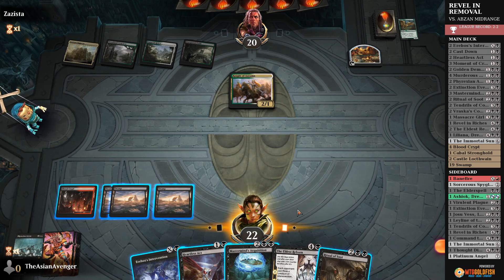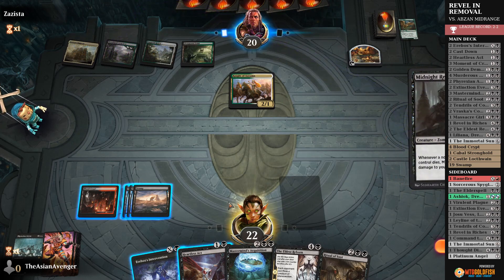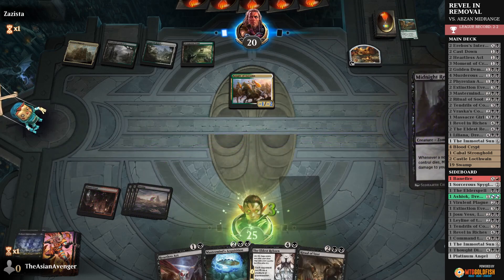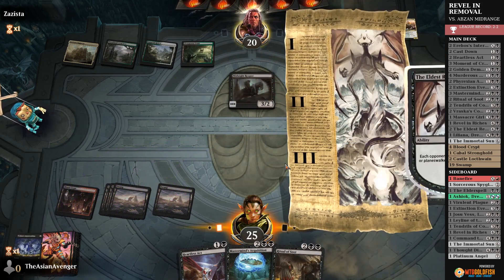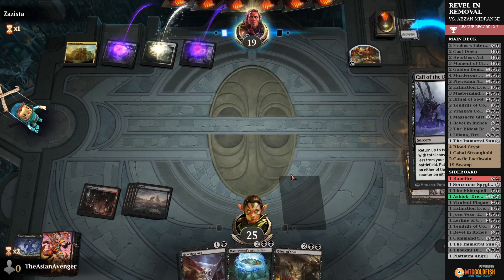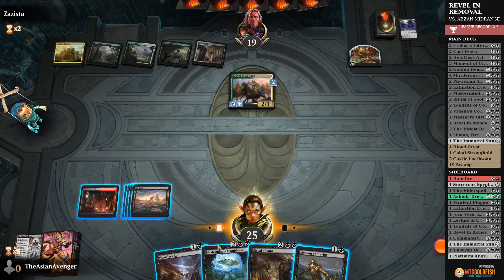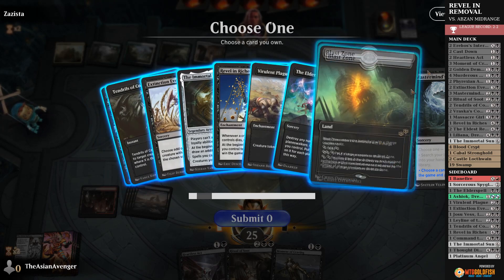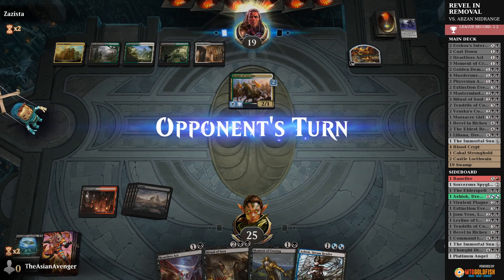I could Mastermind's Acquisition to get Blast Zone, but I'm going to pass. I don't have to worry about Planeswalkers all too much. Midnight Reaper. I'll give minus three to the Knight of Autumn. Hopefully we draw a land — we did, perfect. So now we can go ahead and play Eldest Reborn. They draw a card, but hopefully they don't have another Knight of Autumn. Call of the Death Dweller. I can't kill it anymore with Heartless Act — it has the counters on it. I think them having a graveyard is going to be a problem, so let's grab Ashiok and remove their graveyard all at once.